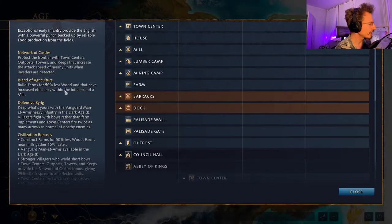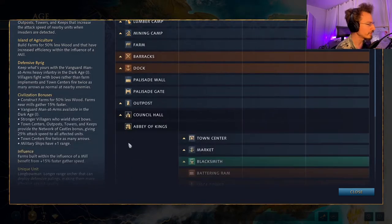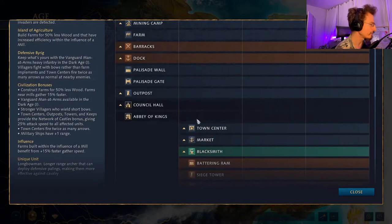Starting with the English faction. What they are particularly powerful at is defending against early game aggression. All their villagers are armed with bows, their town centers are much more powerful defensive structures, and in the Feudal Age they have one of the strongest units in the game — the Longbowmen — which are quite simply the strongest archers in the game, with better range than other archers.